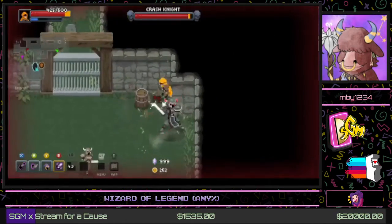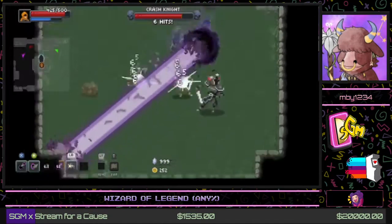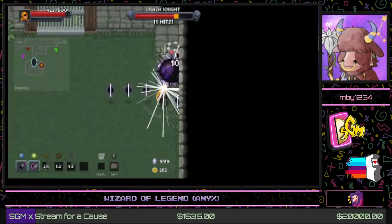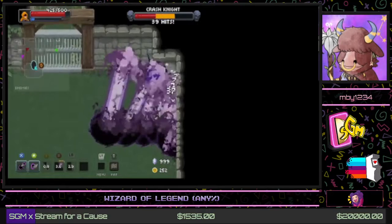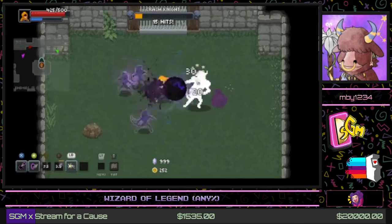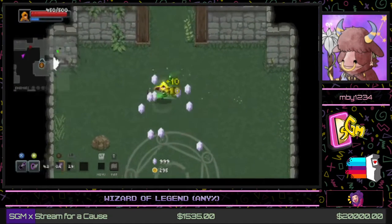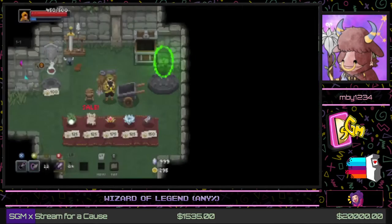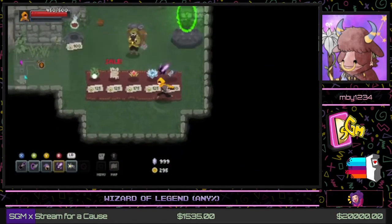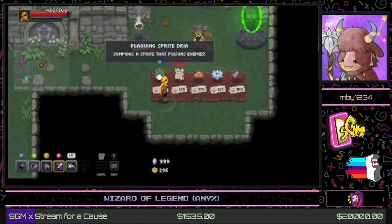Now we're fighting a boss. He has this yellow armor, and while it's up we can't put him in a stun lock. But after he attacks he gives us a nice opportunity to wail on him. Easy peasy, first boss down. Here's the basic item shop — I kind of glossed over it earlier to keep talking, but here you can buy items that'll help you in your run.